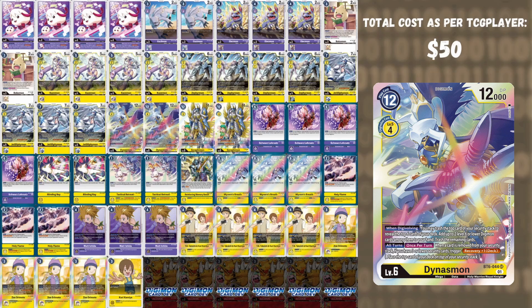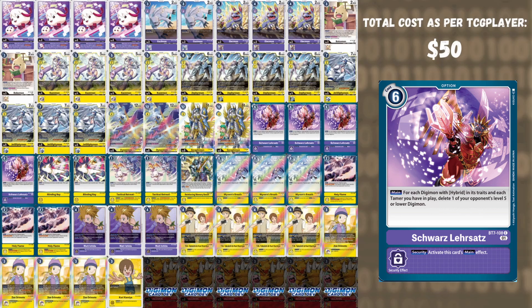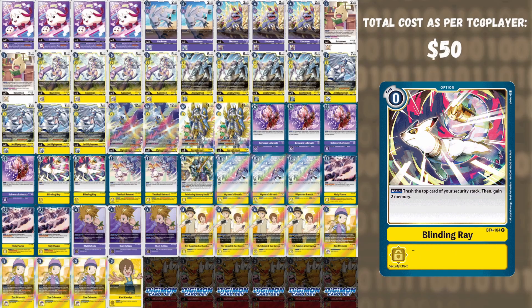In grind game situations Dynasmon will keep you above water — a really strong card. Sarafimon has Wind Digivolve, heals one, and on deletion heals one. You'll notice the recurring theme of lots of healing because you're trying to grind your opponent out — if you're looking for grind-style decks, this is a great one. We play four Schwartz — that's why we play the purple base, to access cards like Schwartz. For every tamer or hybrid you have, you can delete one of your opponent's level five or lower, giving fantastic board wipe potential.